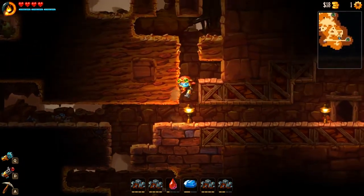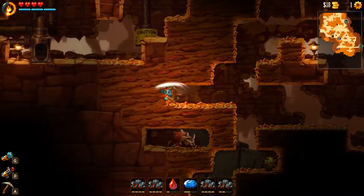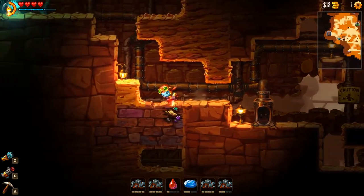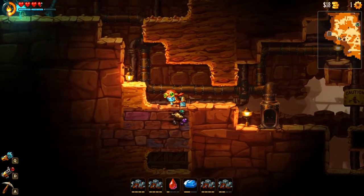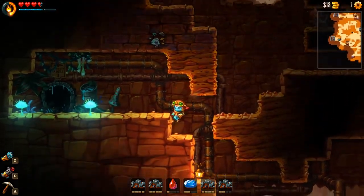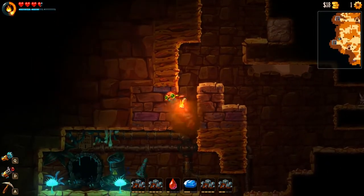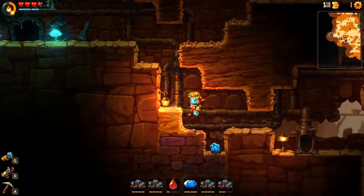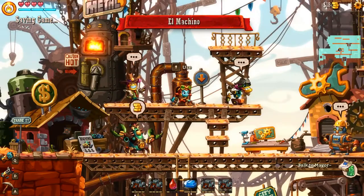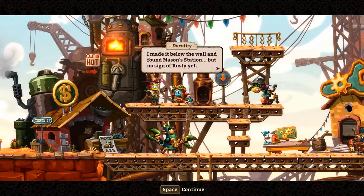Not the end of the world — let's go out. I'm not sure if these are... got myself hurt. Got not enough space there. I got this right there so we'll come back for that — that's just a corny medium, I believe. Oh, there you go — the mine below the wall. We found Mason Station, but no sign of Rusty yet.